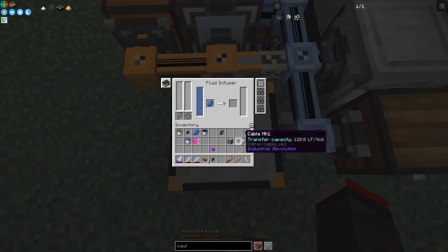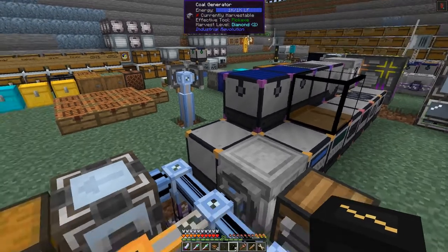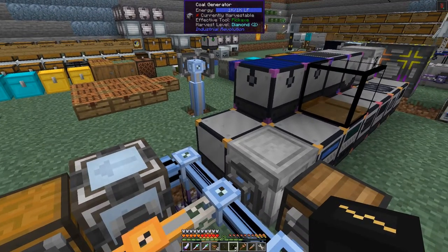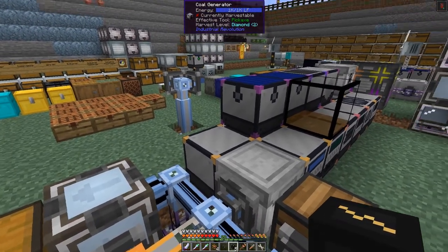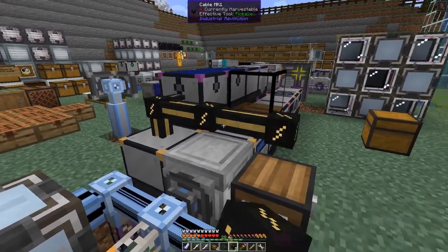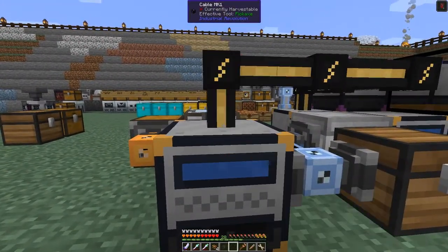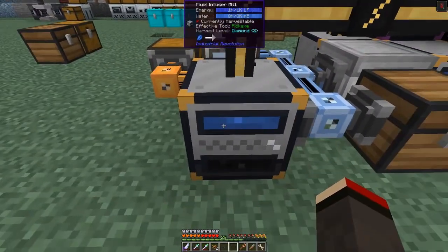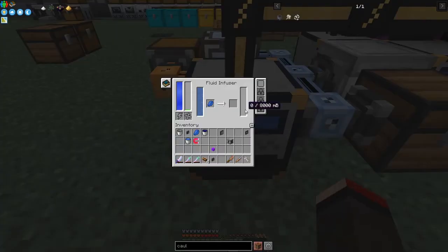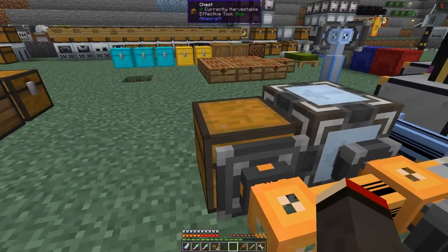It'll run out of power before it finishes processing, but that's no big deal - we'll just take some power from here. This is a solar generator so we can simply put this onto here and bring it across. This will continue processing and will produce one bucket of coolant which will come into the chest - fantastic.